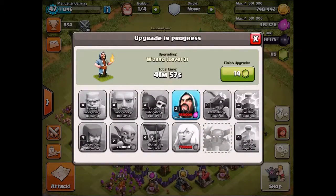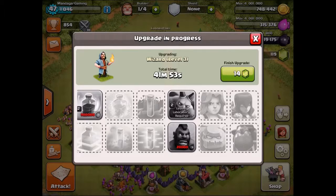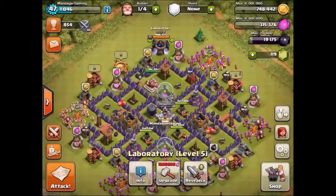Right now there is 42 minutes left on the wizards, and hogs are next, which for Town Hall 7 requires you to max the DE in the storage — so you need 20,000 DE, which is kind of tricky to get as a Town Hall 7.